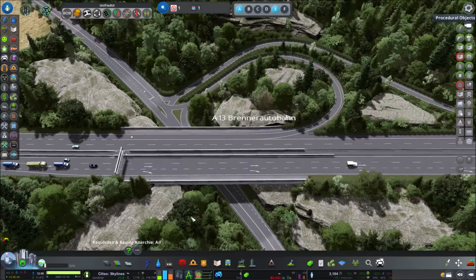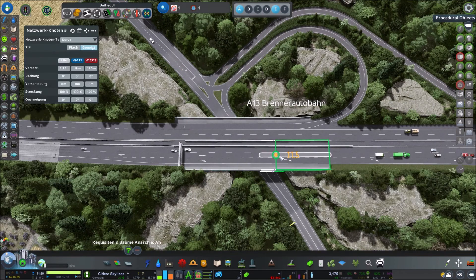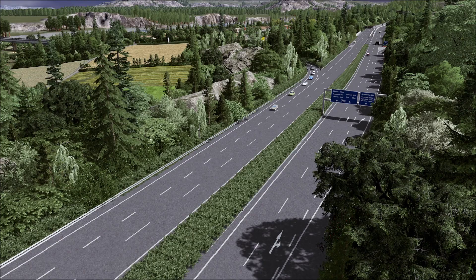Another reason why I controlled lane switching is because I wanted to try a trick for smoother lane changes — and it works great. Cars switch lanes at nodes. One can use Node Controller to enlarge the nodes, giving cars more room to change lanes, leading to more realistic looking lane changes.